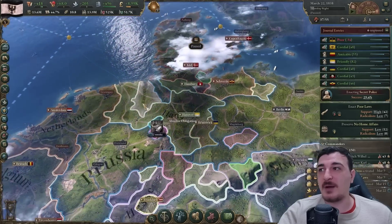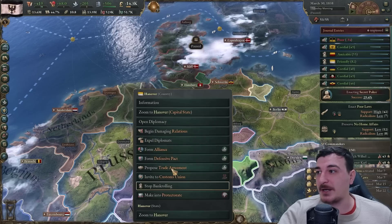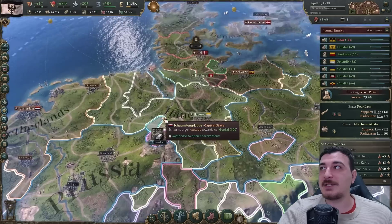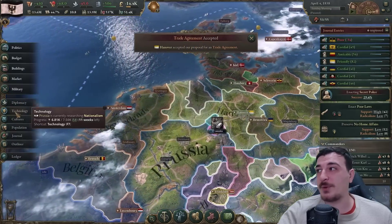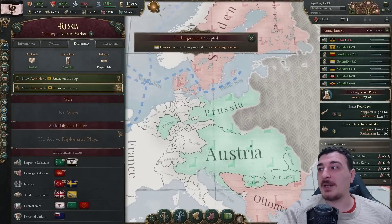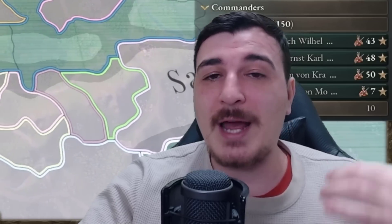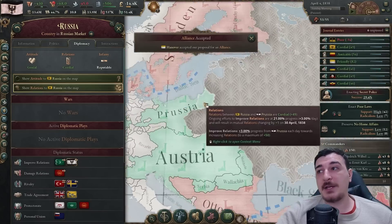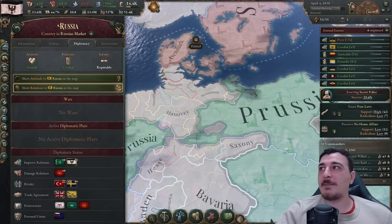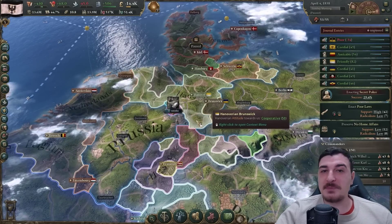I can also absolve them of obligations now - that's going to improve relations quite a bit. Now we can get an alliance, trade agreement, and everything else with them. Getting that alliance should make it easier to integrate them once we research nationalism. My main ally target is still Russia, but getting an alliance with Hanover means it's more likely I'll confederate with them, then use that alliance slot to ally Russia afterwards. It's really a matter of taking it step by step.